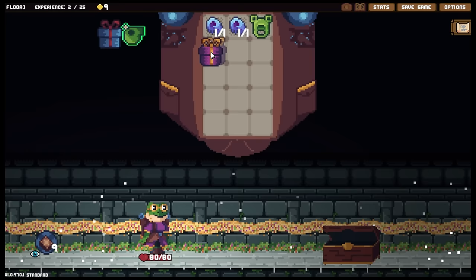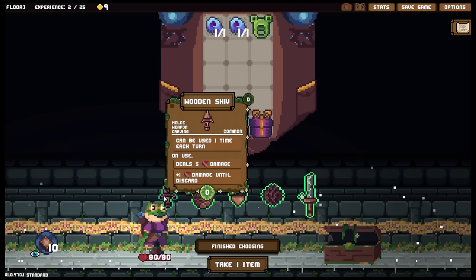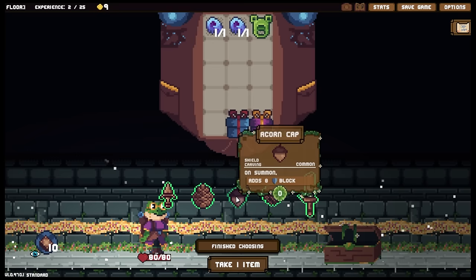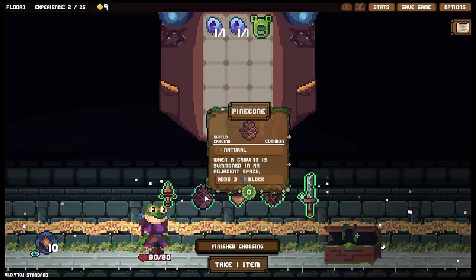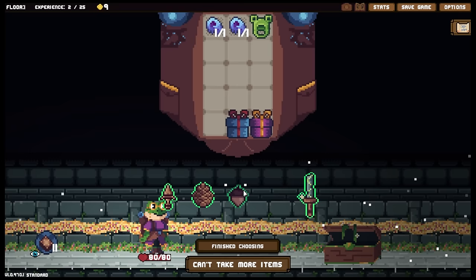I could grab a couple of presents — sure, we'll grab two. We've got the wooden shiv — can be used one time each turn, on use deals five damage, plus one damage until discard. Pine cone — when a carving is summoned in an adjacent space, adds three block. Acorn cap — on summon adds eight block. And then finally, the briar dagger — can be used two times each turn, on use deals five damage, and when out of uses this item is discarded, cost is zero. In terms of my protection, I'm a little bit concerned — I think maybe taking that instead, getting a little bit of extra spike damage would be very nice. I was very tempted to go for the pine cone or the acorn cap though.